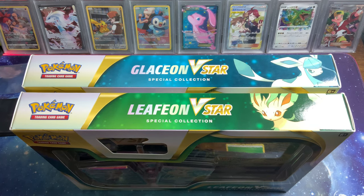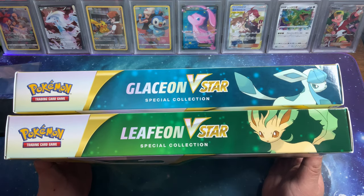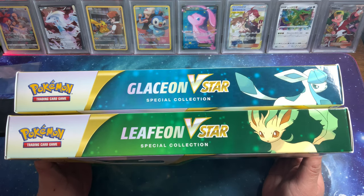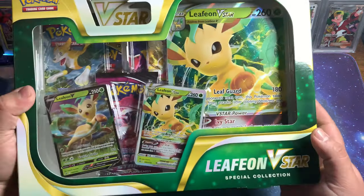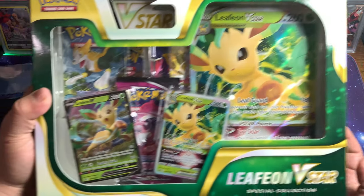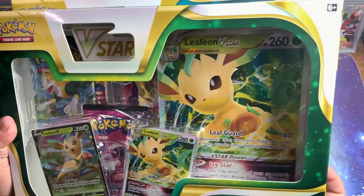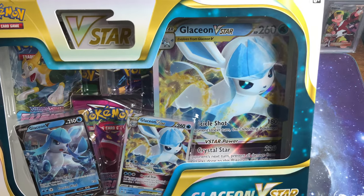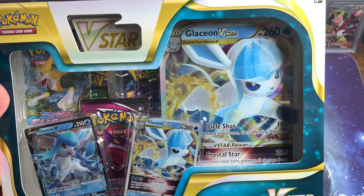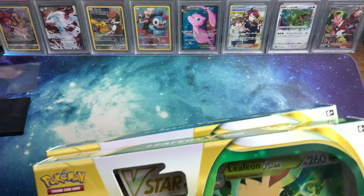Welcome back, Rick here chilling with Matt. In today's opening I got my hands on the new V-Star Special Collection Glaceon and Leafeon. These guys look pretty cool — they come with V-Star cards, no V-Star packs though; those are still to come in the next coming months. We got a Glaceon there.